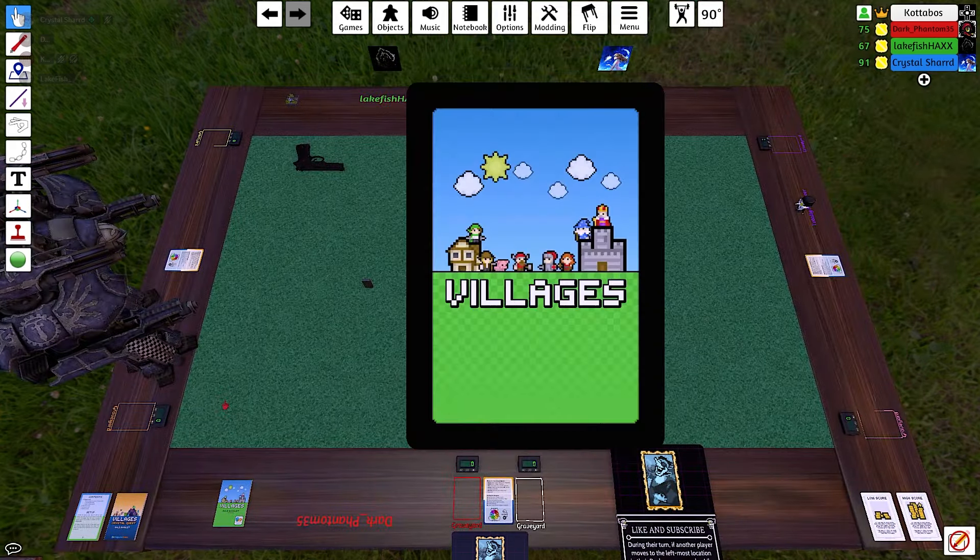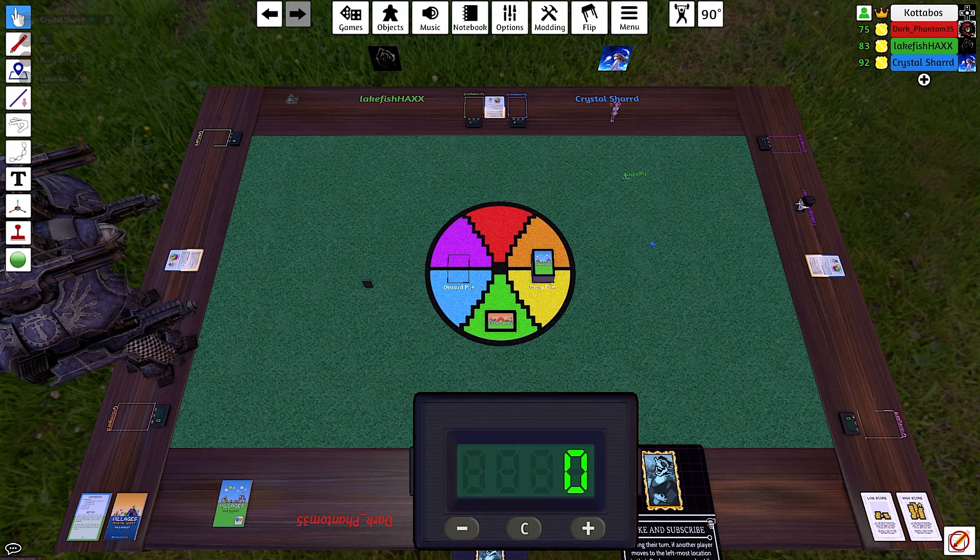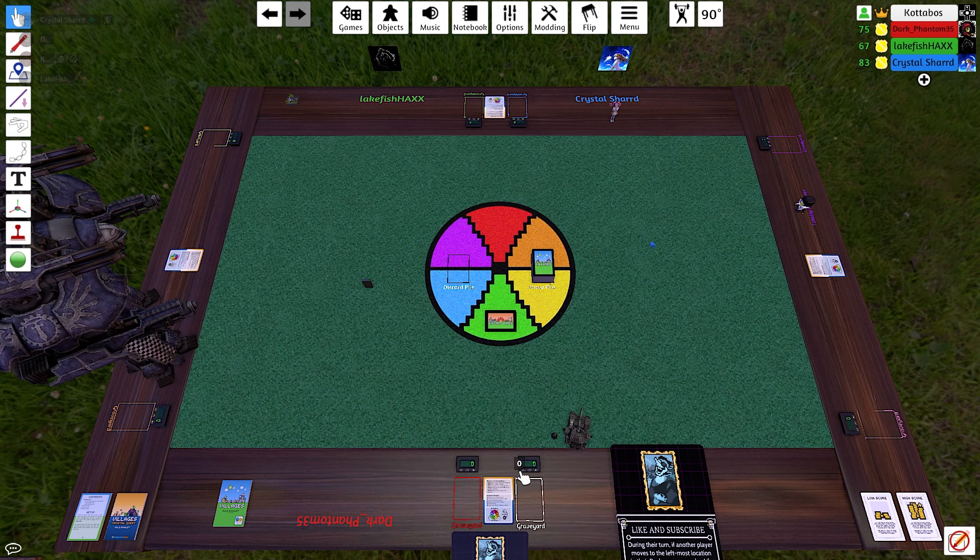We've got a lot of cards — 257 cards in the deck, which should be intriguing to see how it all goes. Hopefully it'll be a fun time. The basic idea is we try to create villages from the different colors of cards in the deck, and the first person to a hundred points is the one who wins.